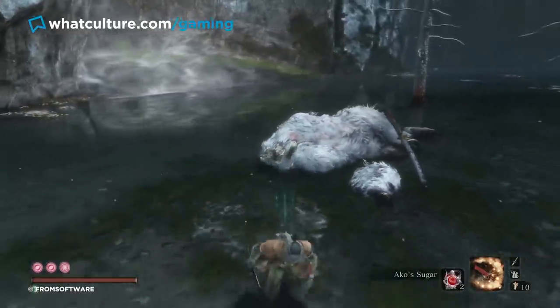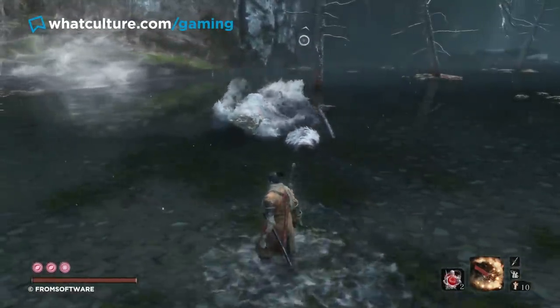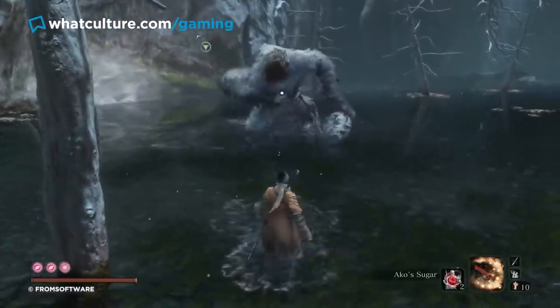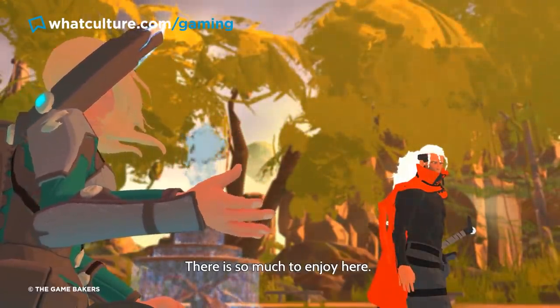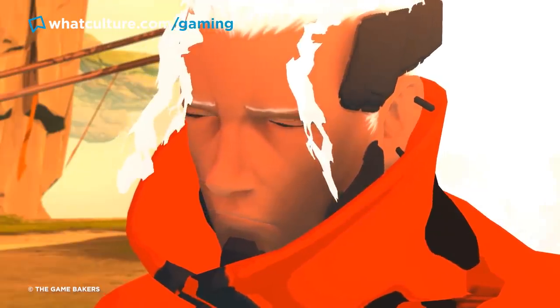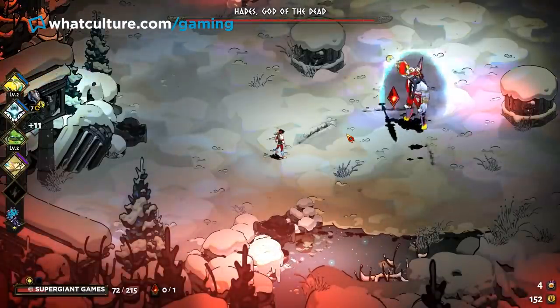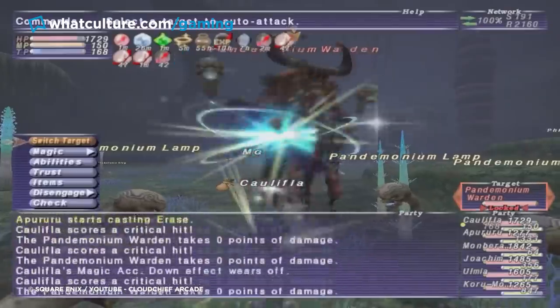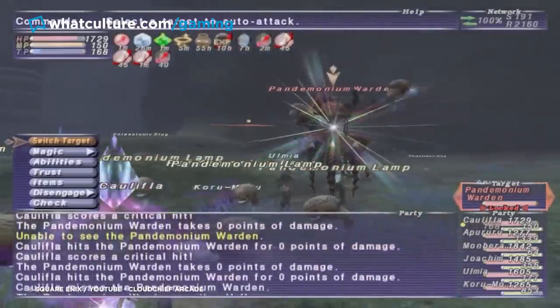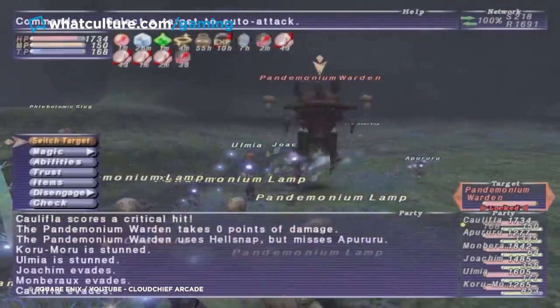This can be a wonderfully pleasant surprise when it's done well — Sekiro's Guardian Ape being a classic recent example — because it gives players a second, maybe even third chance to beat the living hell out of a thoroughly deserving boss. But on the other hand, multi-phase boss fights can be emblematic of lazy, cheap game design, where the developers couldn't conceive of a smarter way to challenge the player beyond forcing them into a brutal endurance trial.